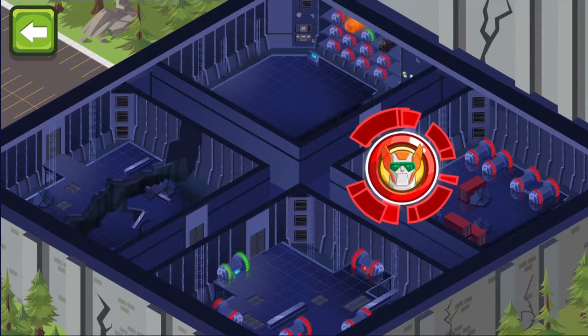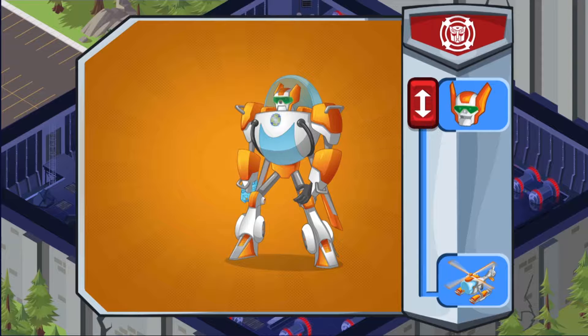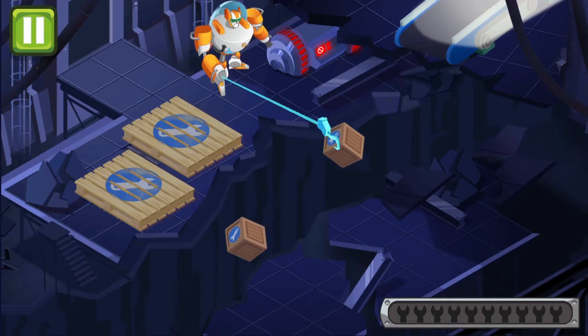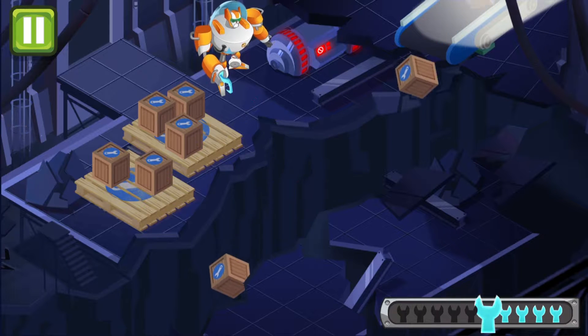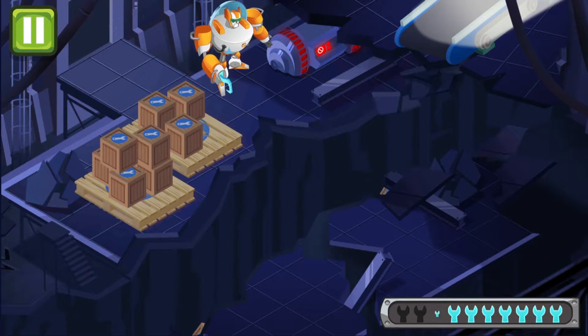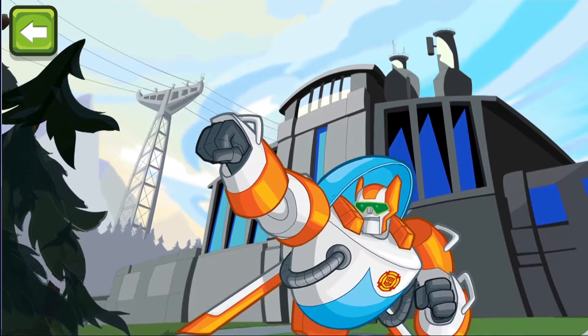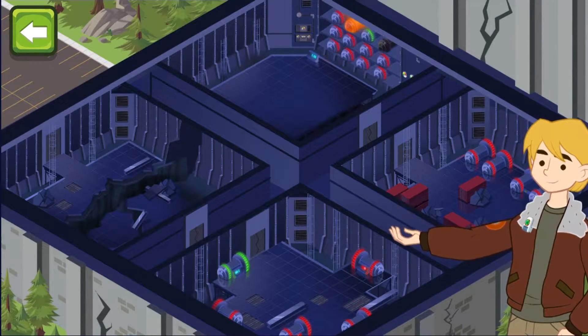Those were some cool rescues, guys! Good job! Slide the button up to change form! We have to grab as many tool crates as we can salvage! We need these supplies to bring power back to the city! There are still supplies to pick up! Great work! That was real sharp, Blades! This area is cleared of danger! Great work, guys! Let's go back to the firehouse!